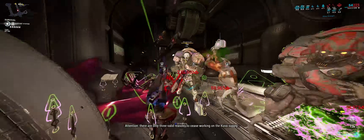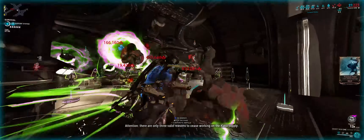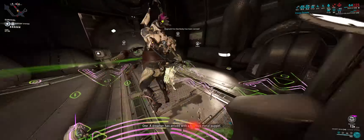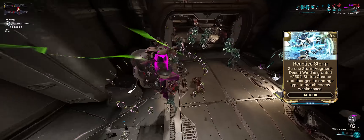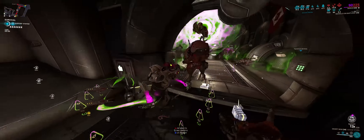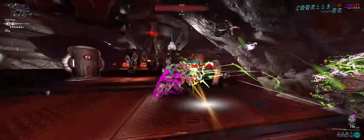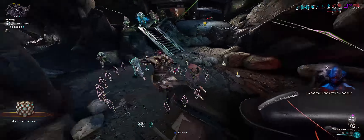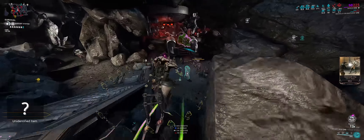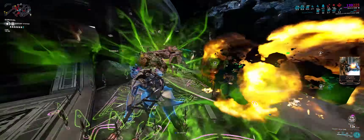Being a melee weapon, Serene Storm has access to combo multipliers — at 12x combo you gain a 3.75x damage multiplier. It's also one of the two exalted melees that can hit red crits fairly easily. The Reactive Storm augment increases status chance and adapts impact damage to enemy weaknesses. It can be modded for combo or heavy attack loadouts, or both, and can one-shot acolytes and even high-level Demolyst units.